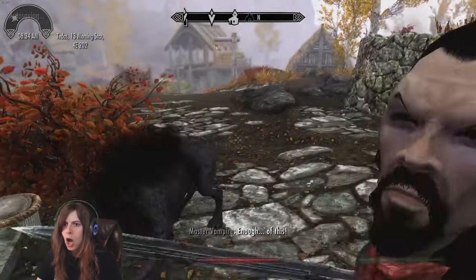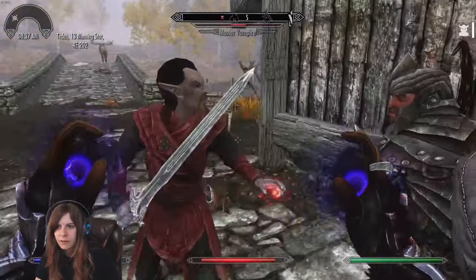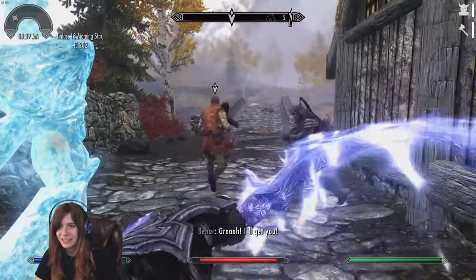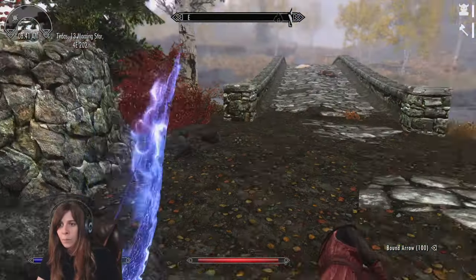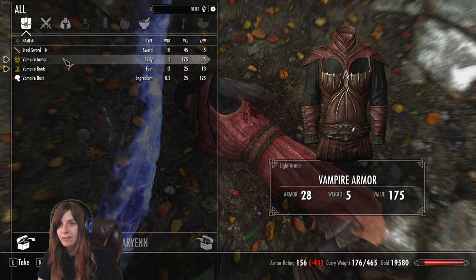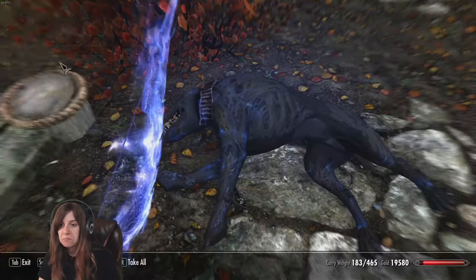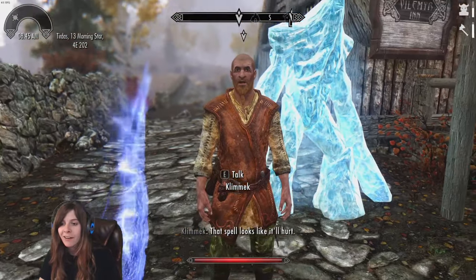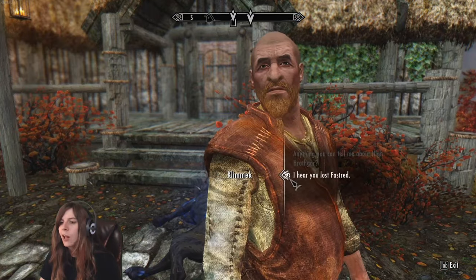Now I go to talk to Bassianus — but oh snap, there's vampires! We deal with them. In good news there was only one master vampire and we totally kicked his ass. Then I speak to Bassianus. He says he's not sure what happened — one moment Fastirede was smiling at him, the next she won't meet his eyes, and he thinks Clemic would know what's going on because 'he understands women.'